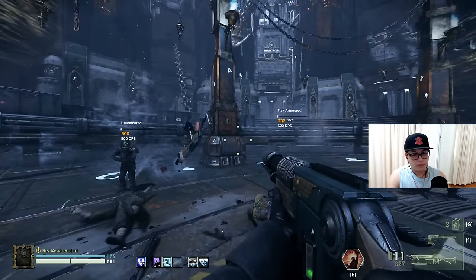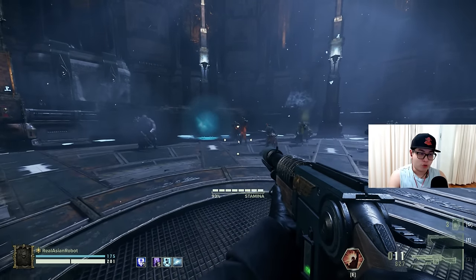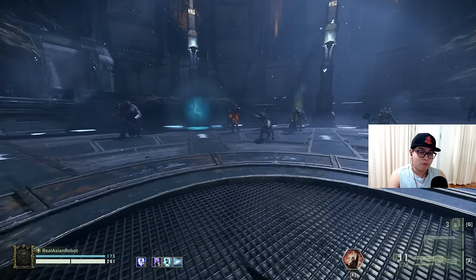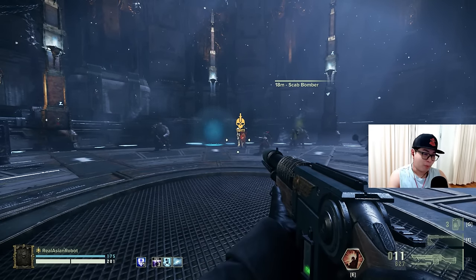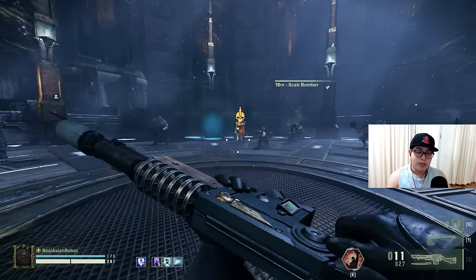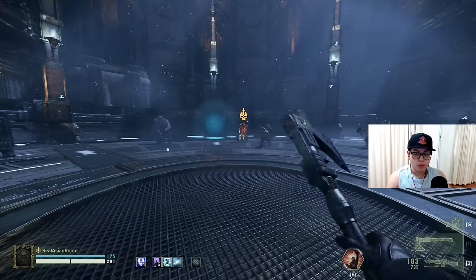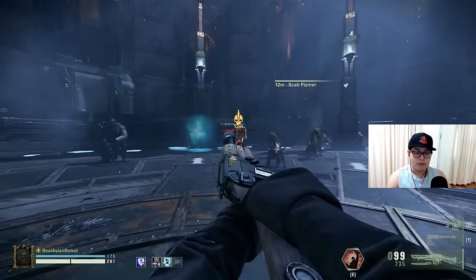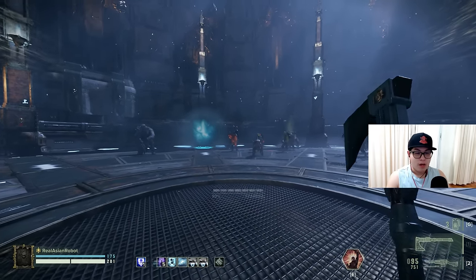The one weakness of the Hellbore is pox bursters. You can swim through hordes with the shoot-kill-stab cycle, but you cannot deal with pox bursters using the lasgun. You must be very quick at swapping to your melee weapon to push back against them, then swap back to the Hellbore. When swapping back, you don't even have to wait for the full equip animation to start stabbing — but for shooting you do have to wait for the full click before charging.